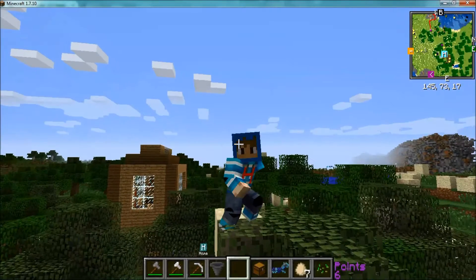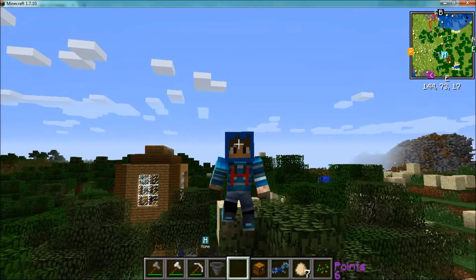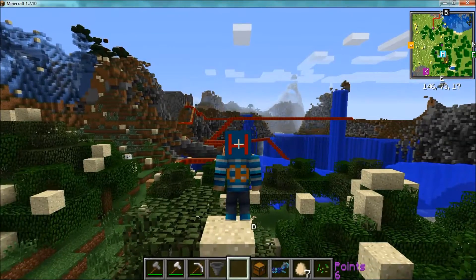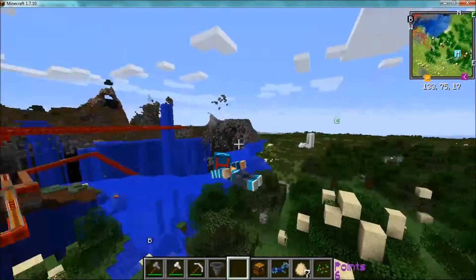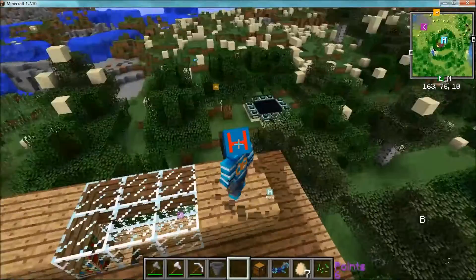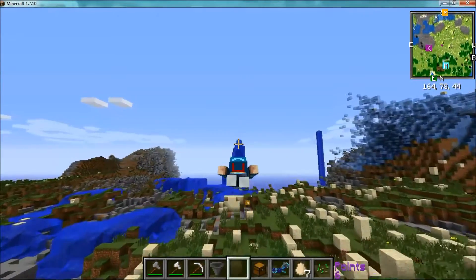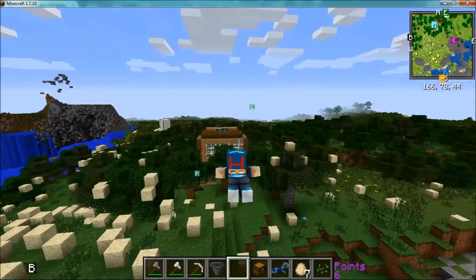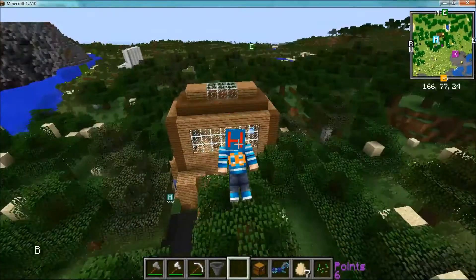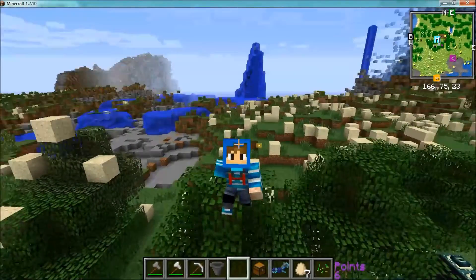There's also facial expressions when you're Steve. So when you're attacking, you'll look angry, like if you're killing a mob or something. And there's also this really awesome one I like — when you're flying. This is really cool. Like, you have to admit — I look like Superman here. Anyway, that's it. That's basically what I did at the beginning of the video, you probably saw when I was doing this.